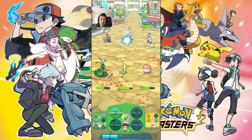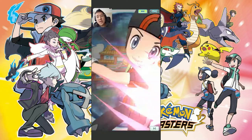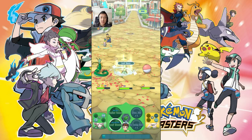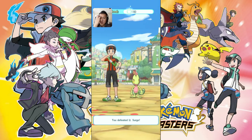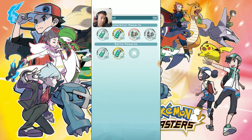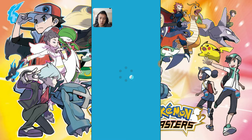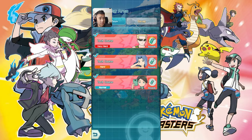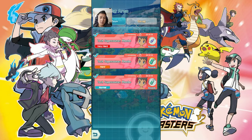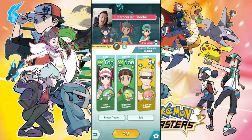Now we'll take on the Dustclops super course. We'll use Swana — my current favorite buffer — and see how that goes. Then we'll do it again with Electrode to see whether it's smoother to use Electrode to debuff the opponent, or whether it's just better to go full attack with Swana. The gauge we'll use is how much HP Sceptile has left after we defeat Dustclops, so let's first go Swana.